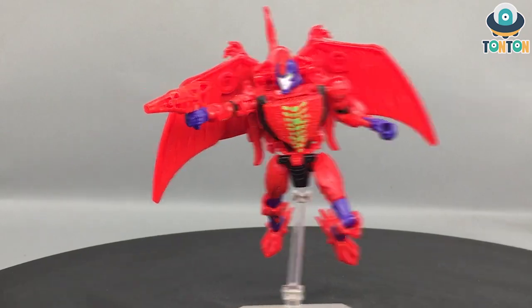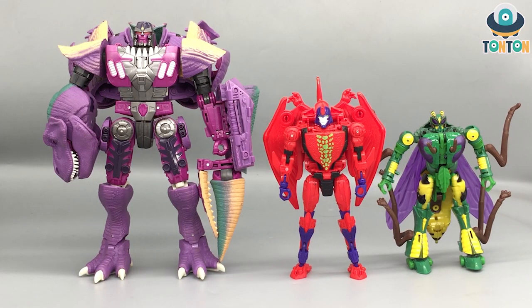Articulation-wise, this guy is nearly the same as Airazor except where his thicker armor blocks some range, but he still looks great and with minor adjustments you get a decent range of motion. For size comparison, here we have Terrorsaur next to Waspinator and Megatron. He is slightly taller than Waspinator but really short compared to Megatron — only standing up to Megatron's hips. I think this scale works perfectly and Hasbro has done a really great job with scaling in recent years.